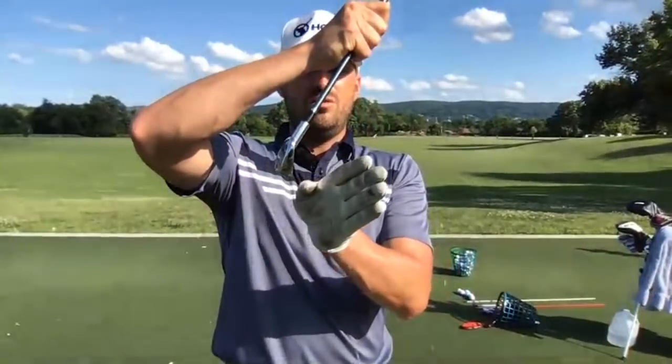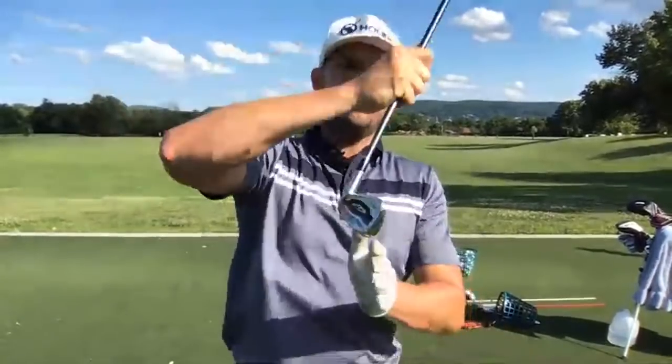Brandon's iron shots always fly low without much apex — is that too much forward shaft lean? Could be a few things: too much forward shaft lean giving too low a dynamic loft, a face that's too closed, hitting too low on the face, clubs with an inappropriate shaft that doesn't deflect enough, or hitting too far down on the ball with the ball too far back in stance. I'd need to see a video to diagnose it in two seconds, but those are the main candidates.